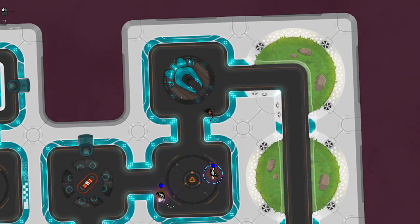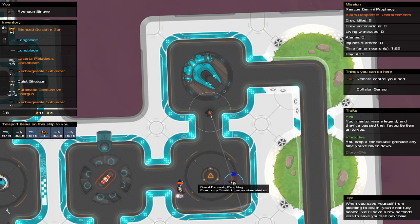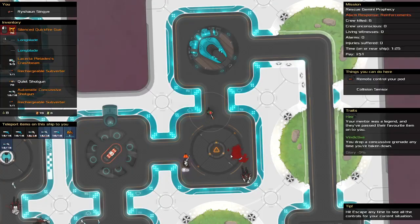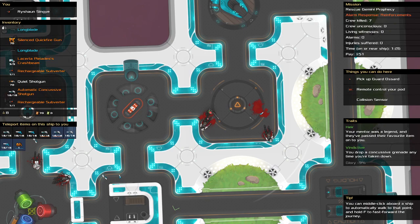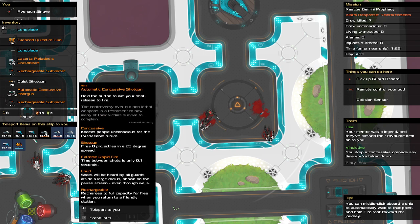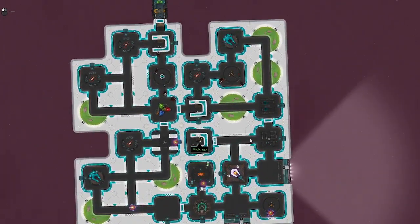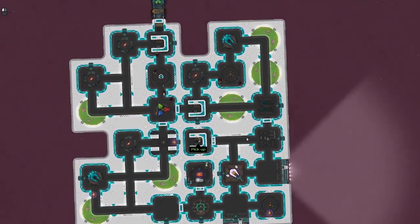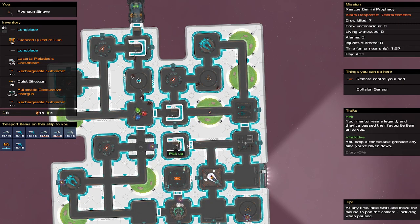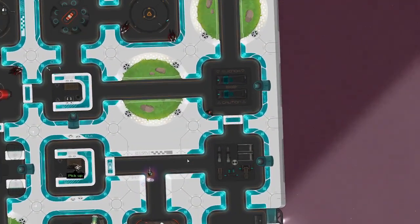Let's just wait for this guy to turn. Okay, not yet — let's take him out first. He's looking at me, and the emergency is going to be a problem. They're both dead. Automatic concussive — quiet concussive, quiet automatic. I'll take all of this and sort it out later. Everyone's dead. We need a key card unless we've got a subverter, which we do. But I want whatever that is so we're going to move down.